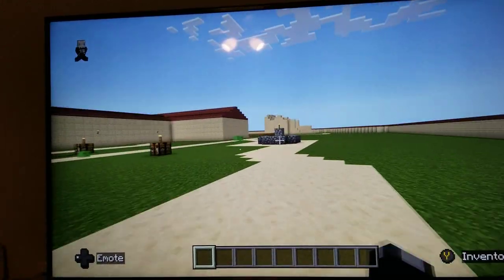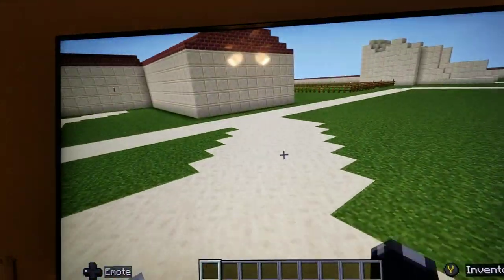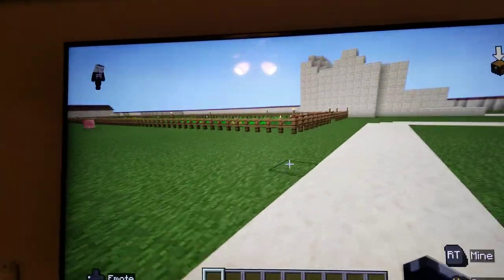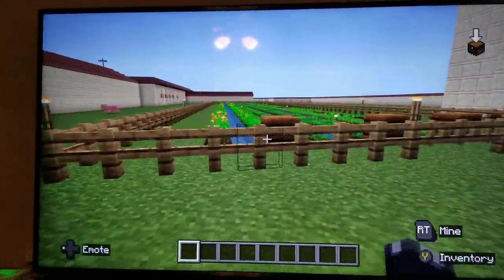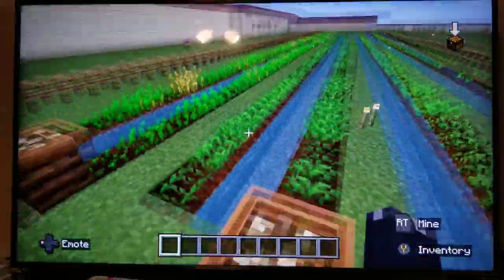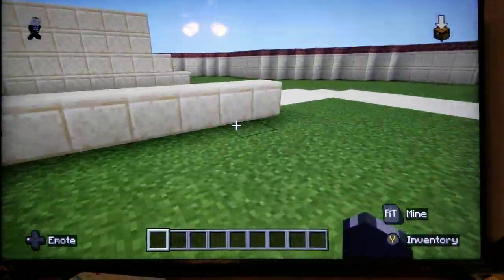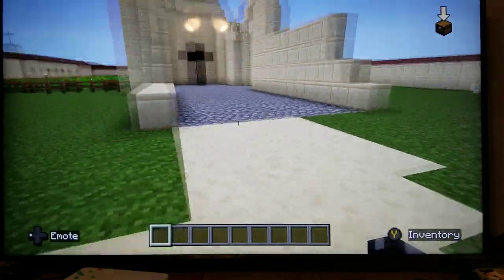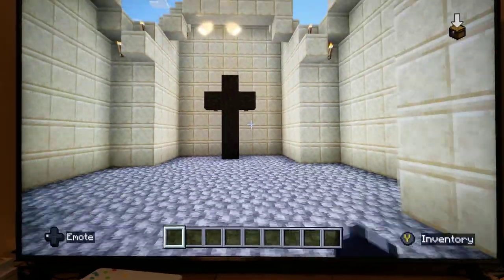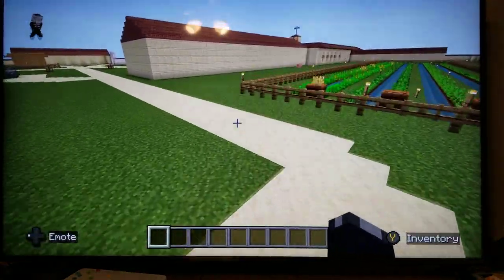Over here we have this water fountain, and if we go even further this way we have the farm where they used to grow crops. Over here in this section of the mission we have this cross and this building right here.